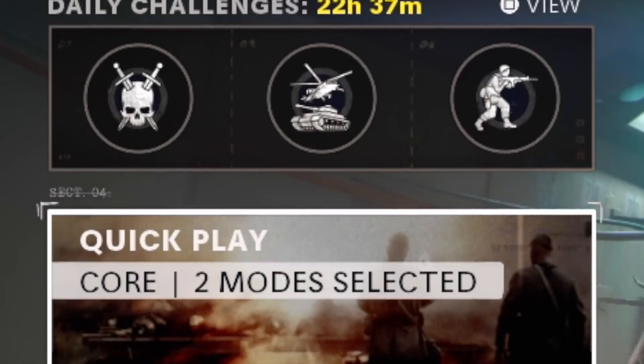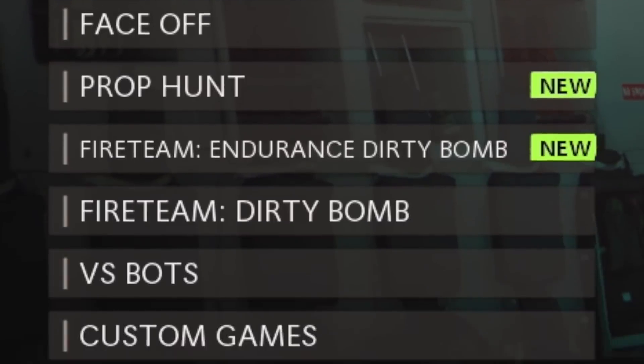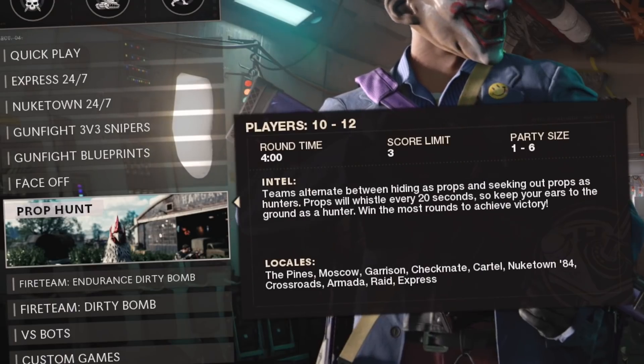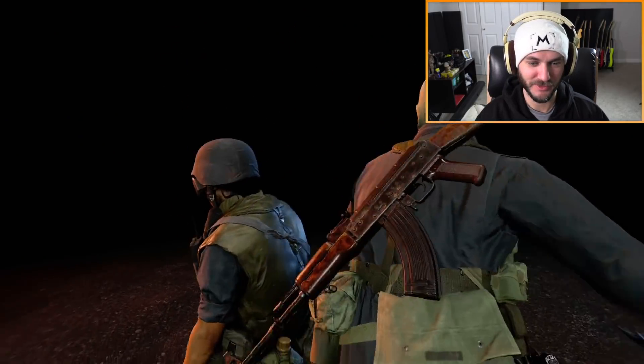So we're gonna try to check all of it out. Is this really all new? Express 24/7, gunfight 3v3 snappers, gunfight blueprints. Well, prop hunt is definitely not new. I think they added some new maps in prop hunt though. What is this finishing move?